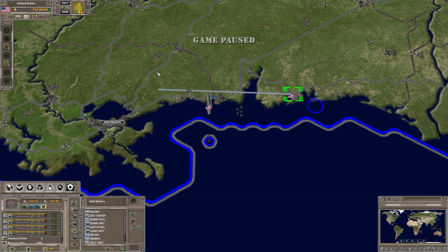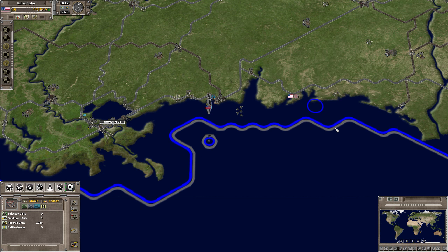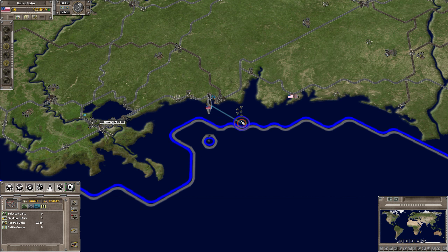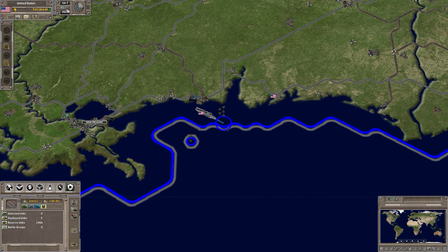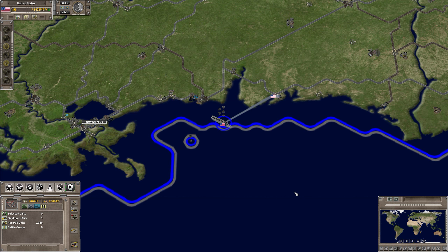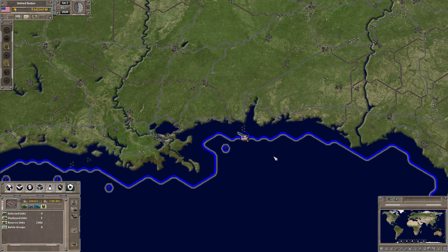To get the aircraft to the carrier, I'm going to set this in motion on normal speed. You highlight the units — in this case, four Super Hornets. I'm going to move the carrier out here, highlight the units, then right-click on the carrier, and they'll just fly to that carrier and land. It's just that simple.